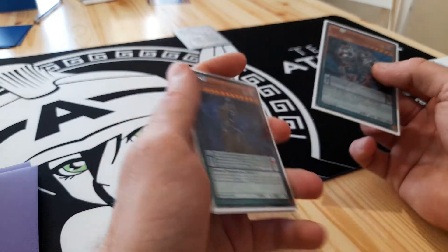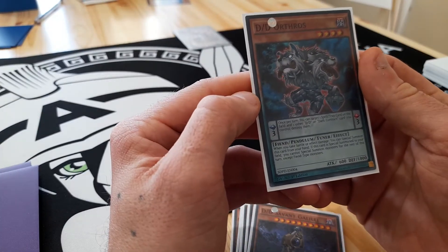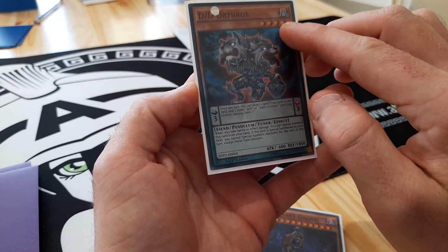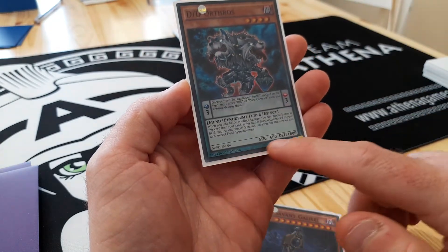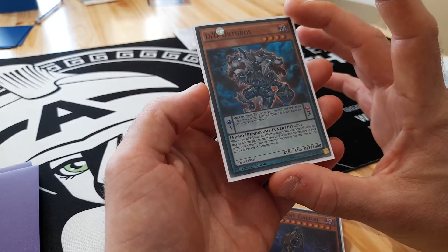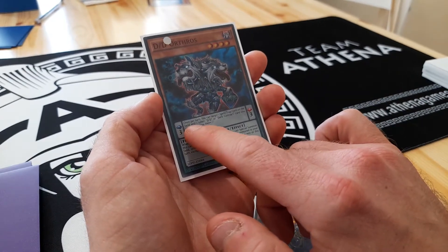First, I'm going to show you a Pendulum card. In this case I've got Didi Orthros. We have a level 4 monster, and the fact that it's a monster is shown by the fact it's got its orange background. But it's also got this green background, and that shows that it's also a spell card, and so can be set into our spell and trap zone. The spell effect is in this centre text here.